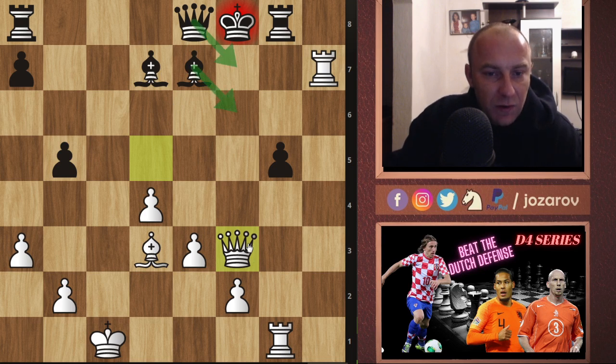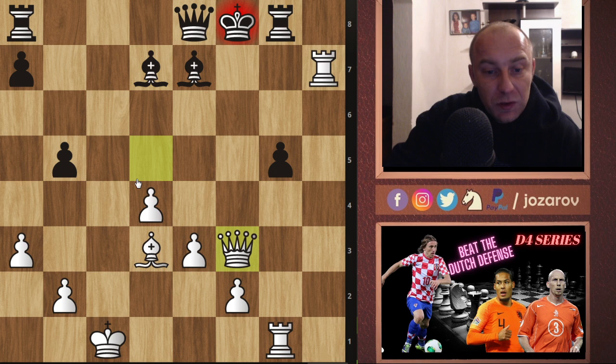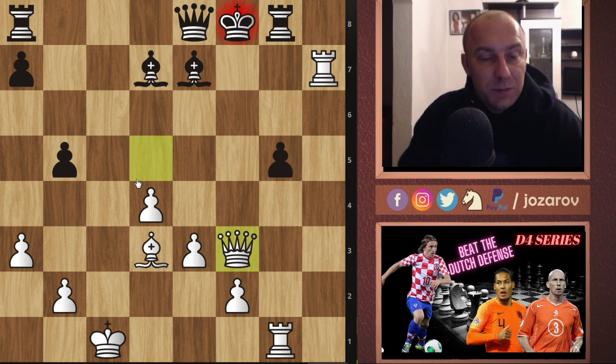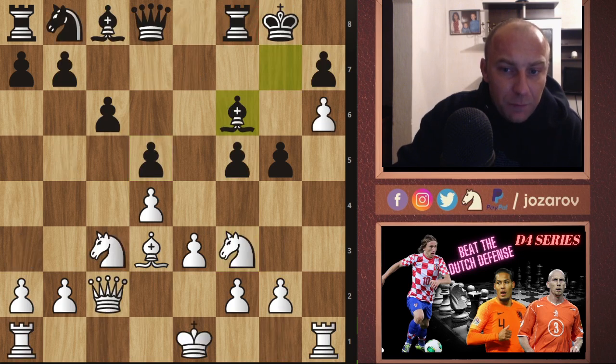Queen to f3 was played and it was game over — a really nice path for the queen. In this position my opponent resigned. Nothing can be done: Qf7 check, then Qf6, bishop takes f6, and Qxf6 will happen. You can't cover with any piece — there are no good moves for Black. Basically game over. Bishop to d7, queen to f3, and Black resigned.